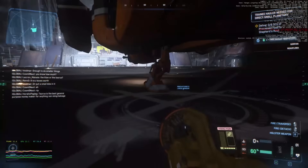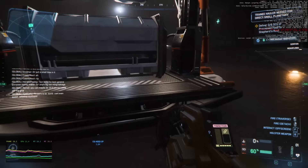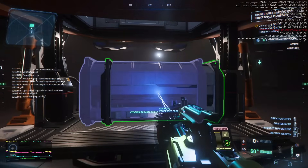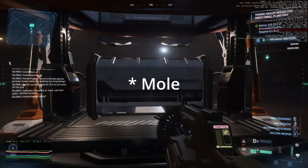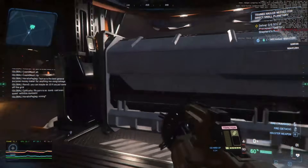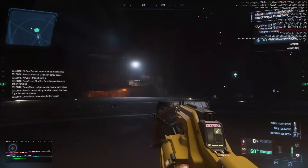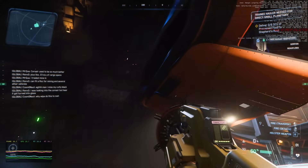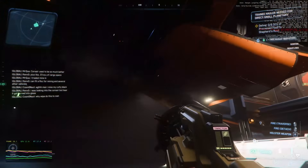Here is the interesting thought: since CIG now has all this code for automatic boxes being added to the grid, why not, in the next pass of the Prospector and Mule, get rid of the ore bag system? Just have them, like the Fortune, fill up regular boxes on a standard cargo grid. That would greatly simplify the entire materials handling code base.